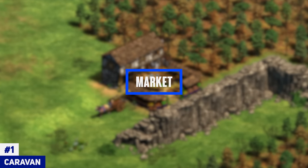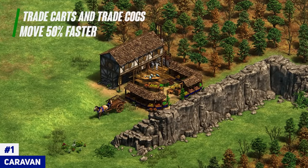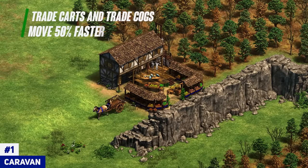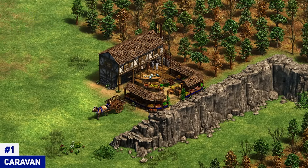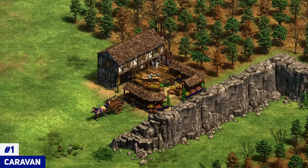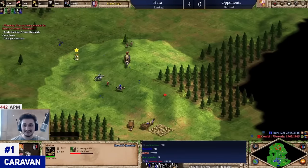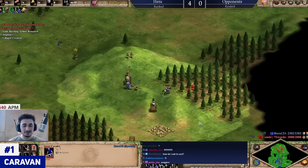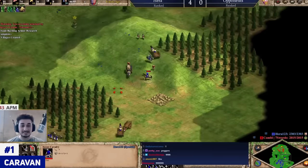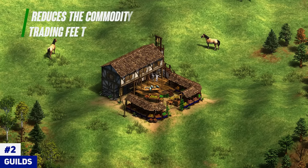Caravan is the upgrade that boosts your trade carts. It's simple — if you're trading, get this as soon as possible. Not only does it make your trade carts move faster so they make more trips, but it also lets them run away from raids more easily. Whether it's a team game or a 1v1 where you happen to be trading, if you're going for trade then definitely get Caravan early.